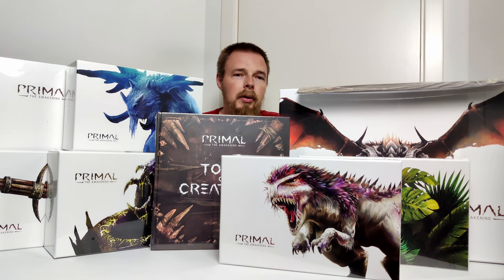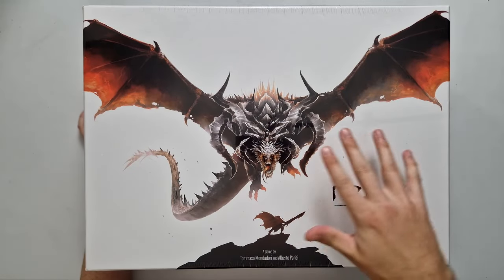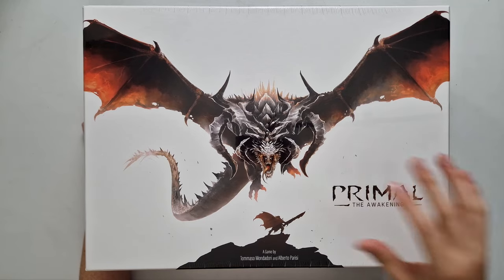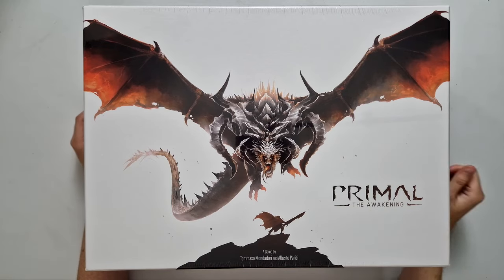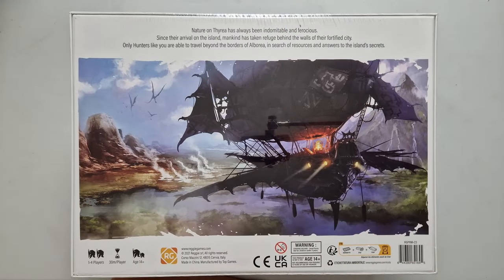Let's get into a closer look of each of these boxes, starting off with the core game. Here we have the base game — it's a very sleek box, only says Primal Awakening. We have the big boss monster and a small hero on the front. On the back it says: 'Nature Ontario has always been indomitable and ferocious. Since the arrival on the island, Mankind has taken refuge behind the walls of the fortified city. Only hunters like you are able to travel beyond the board of Alboria in search of resources and answers to the island's secrets.' It is one to four players, 30 minutes per player per scenario, age 14 and up.